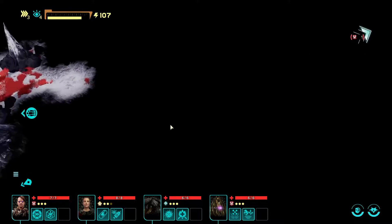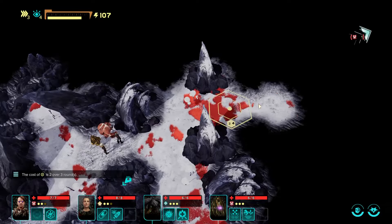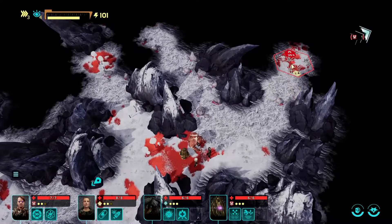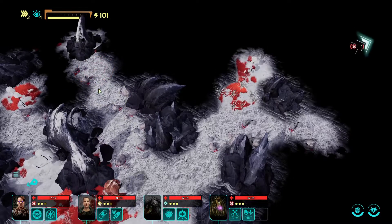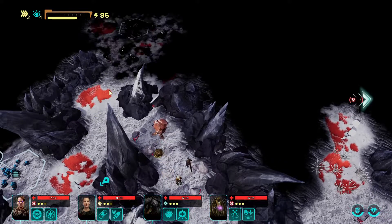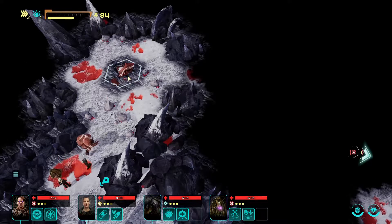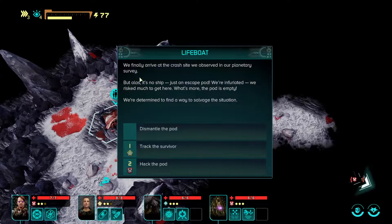Way over there. I'm going to keep going this way. I really like the variations of the planets. Let's fire off so we use less energy moving. That looks like it's going to give me a bad time — let's go that way. Oh hello — that's a crashed pod of some sort. We finally arrive at the crash site. We observe it in our planetary survey but alas, there is no ship — it's just an escape pod.